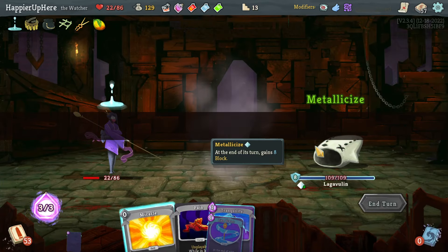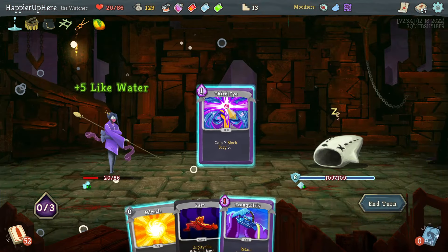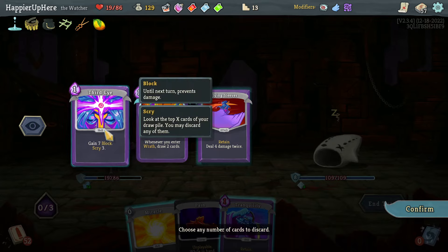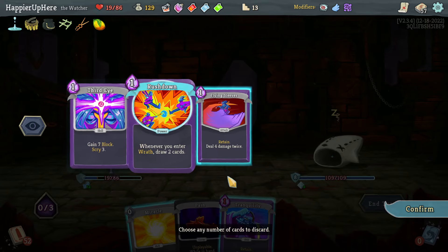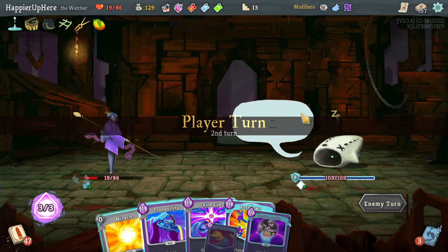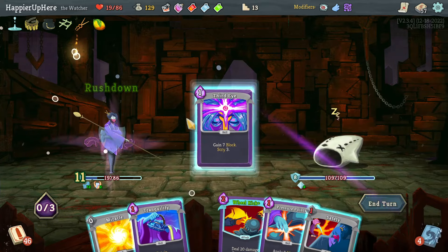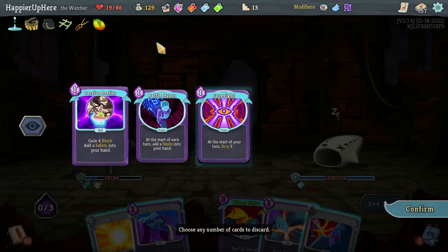Here I got the Leg of Ulin. Let's see if I can get some good powers played. Two Like Waters is good. Let's also do Third Eye and a Rush Down next turn is pretty nice too. Let's keep another Third Eye for more scrying. Here let's Rush Down to Deceive Reality — that's pretty good too — and next turn I do want to wake it up.